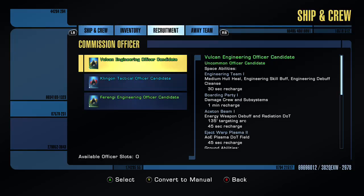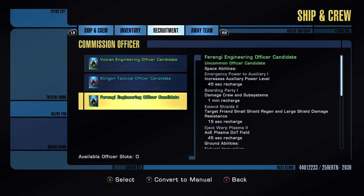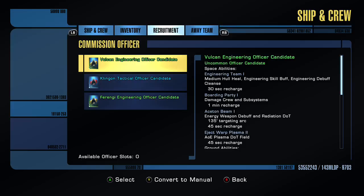I've got a Ferengi engineering officer, which is the one I wanted to put in that ensign engineering slot, plus my Klingon tactical and my Vulcan engineering officer. I got two engineers — I should have got that science officer and left the Ferengi. I've got my Klingon tactical, Saurian tactical, humans, Vulcan, and Bolium.